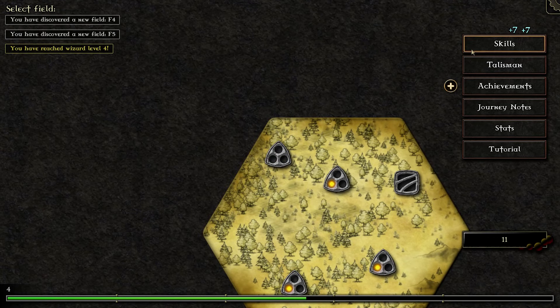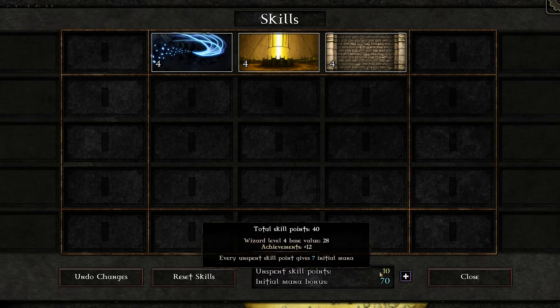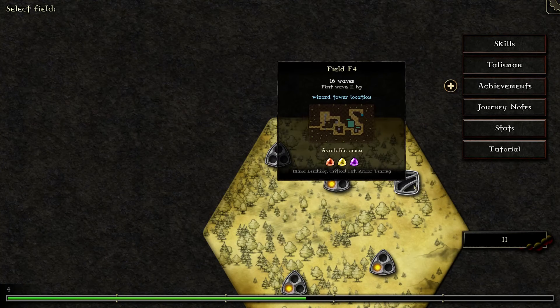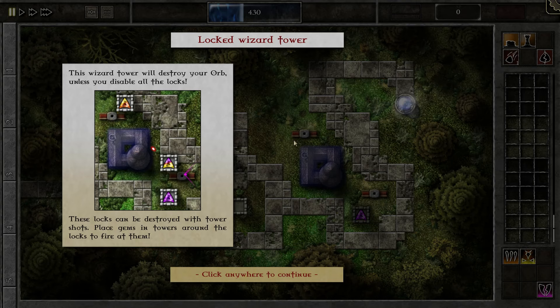We'll get a couple more levels from this. We're only starting with 70 initial mana, but it's enough for now and it's going to be useful later. We'll do this next field first — it's the site of a wizard tower. This wizard tower will destroy your orb unless you disable all the locks, so we're going to place gems and towers around these to unlock them. This one's going to take 40 tower shots and that one's going to take 30.